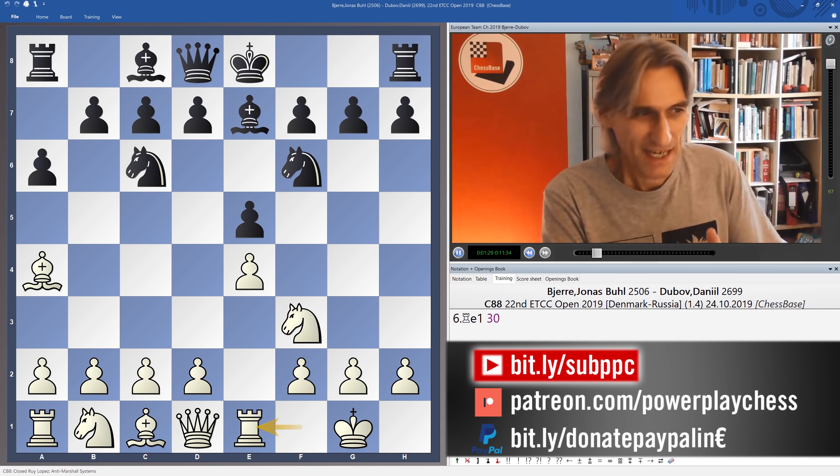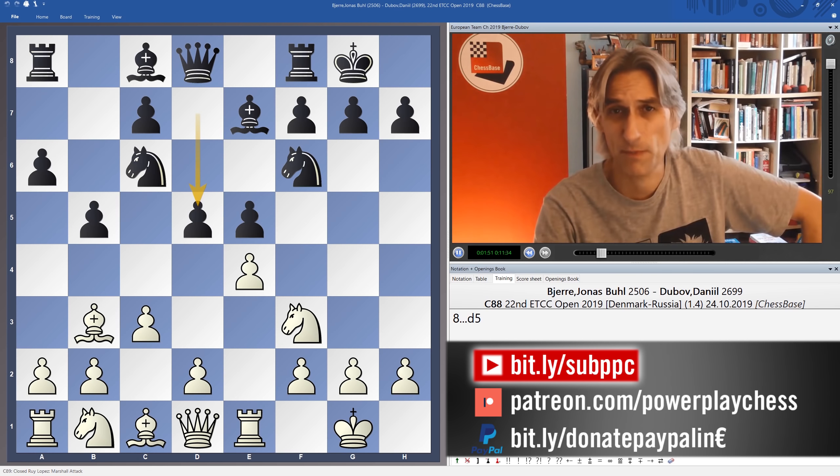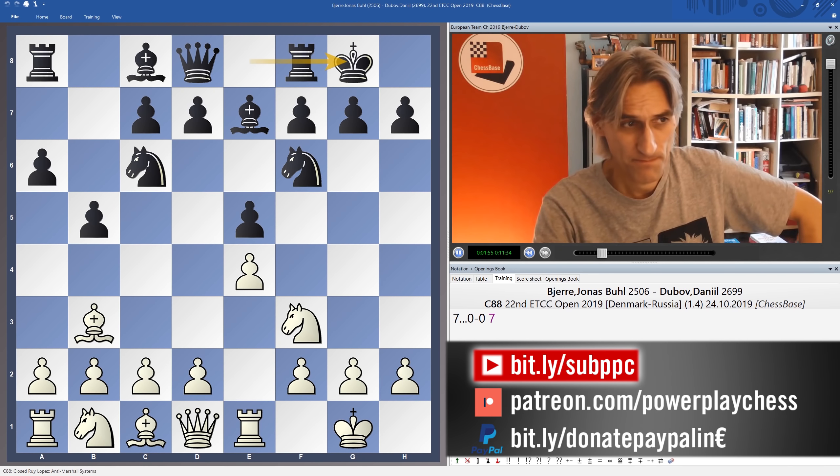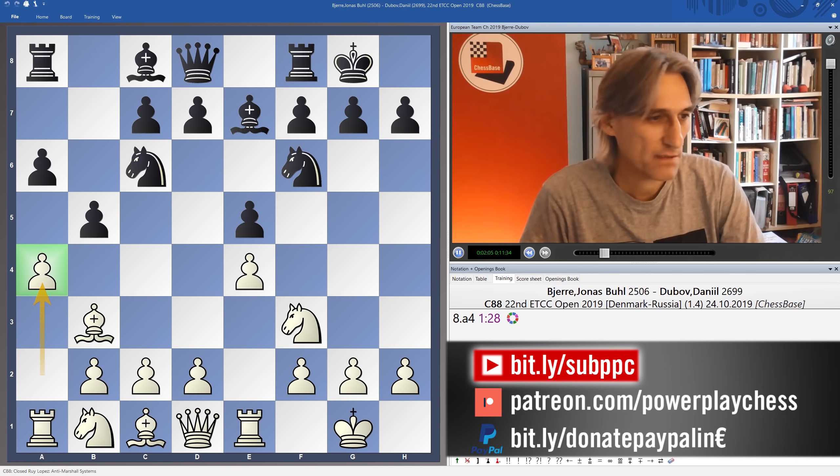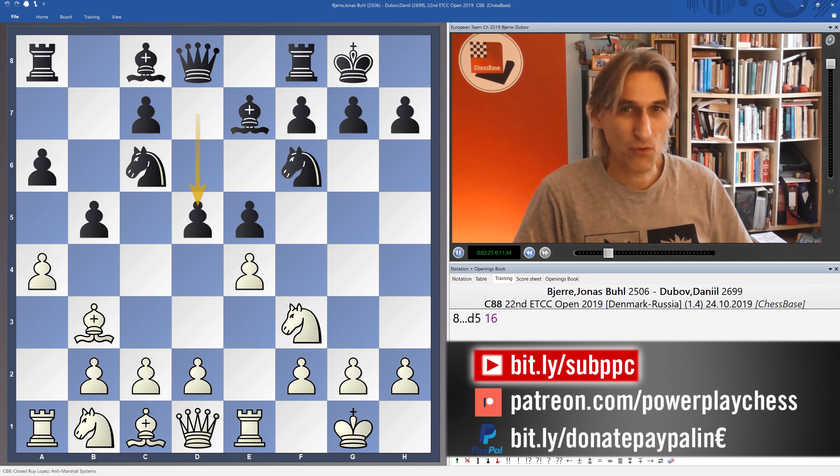So all normal so far - absolute mainline Spanish. Here, if c3, of course it's possible for black to play the Marshall gambit. But Biero plays a4, which is one of the standard ways of avoiding the Marshall - the so-called anti-Marshall move. The normal moves here are either b4 or bishop b7, but Dubov plays d5, so he's playing a kind of Marshall gambit. This has been seen before - it's a very rare move and doesn't have a good reputation.